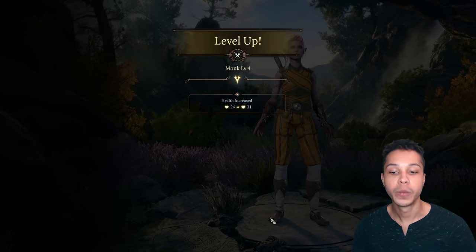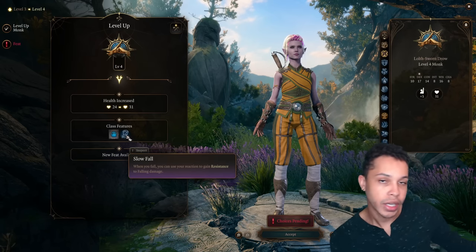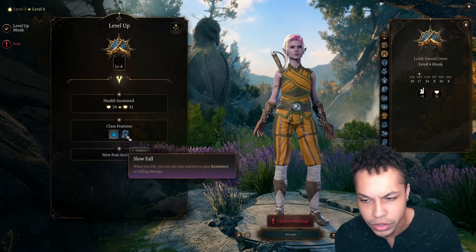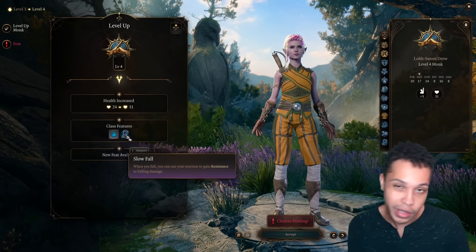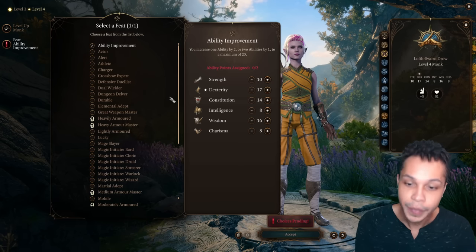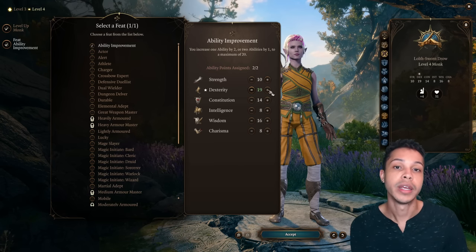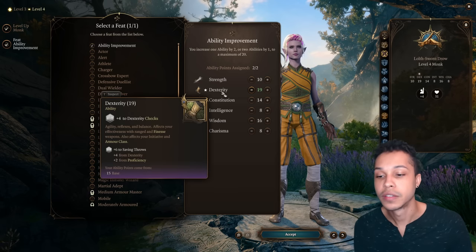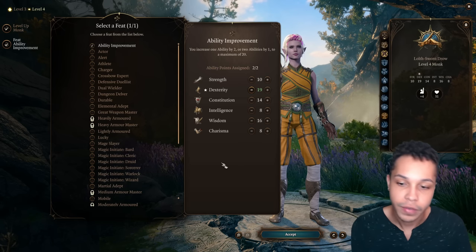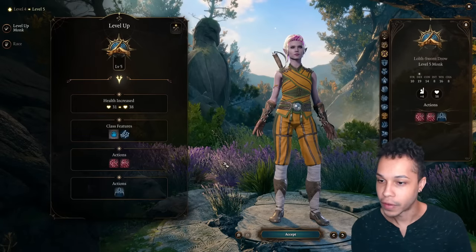Moving on to level 4, the main thing we get is a feat. We also get Slow Fall, which lets you use your reaction to gain resistance to falling damage — nice but not huge if someone in your party can cast Feather Fall. For your feat, I absolutely recommend an Ability Score Improvement. We want Dexterity up to 20 as soon as possible. We start at 17, bump it by two points here, and then the Hag's Hair takes it to 20, giving us a +5 to all dexterity checks, weapon attacks, and armor class.